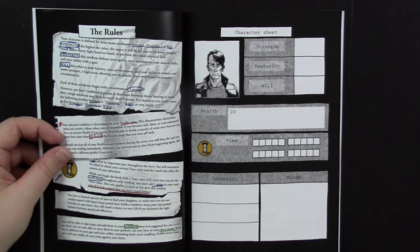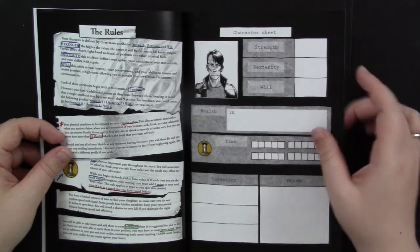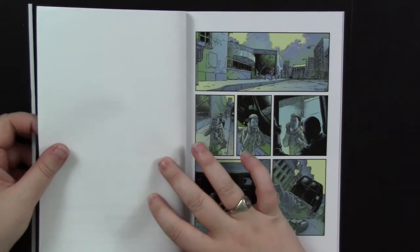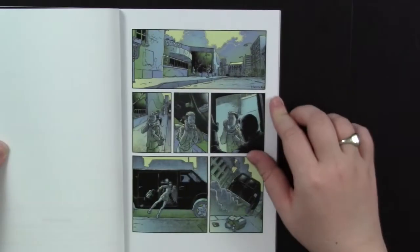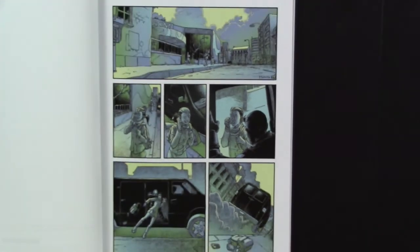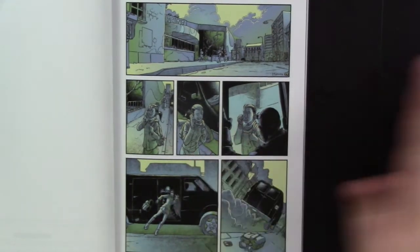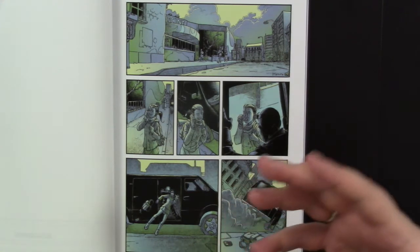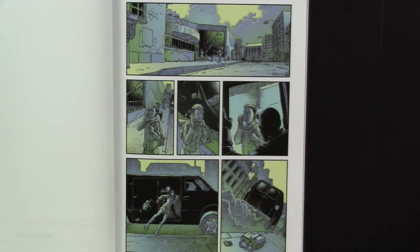I'm not going to show you too much more at the risk of spoilers, but I don't mind showing the first page because you already know from the Kickstarter page that in Captive you're rescuing your daughter. We get a comic book sequence where your daughter is leaving swim practice and some creeps put her in a van and drive away. When we turn the page, it's going to be us on the way to rescue her, and we get to actually play through the game, make all the cool choices, and see how it goes.